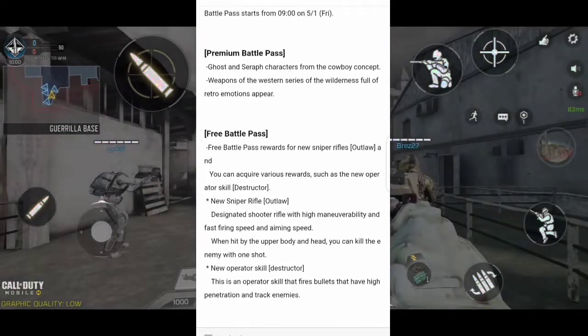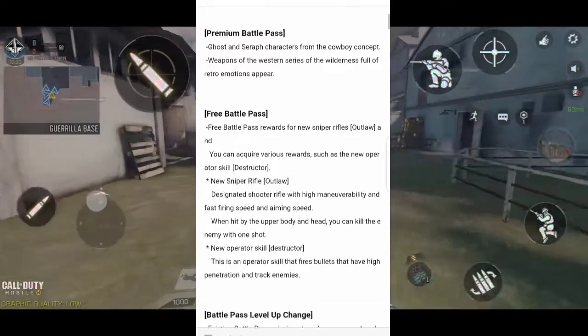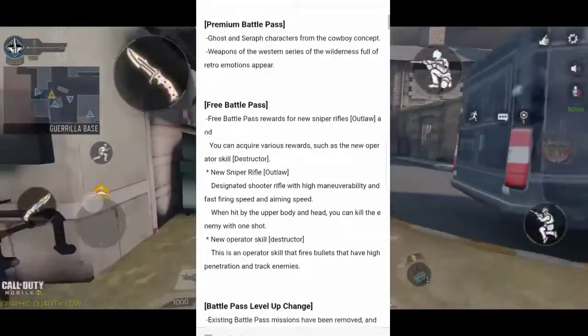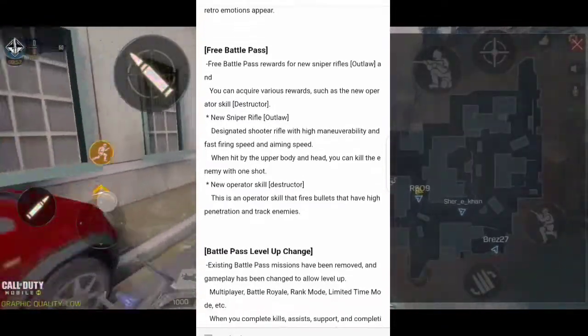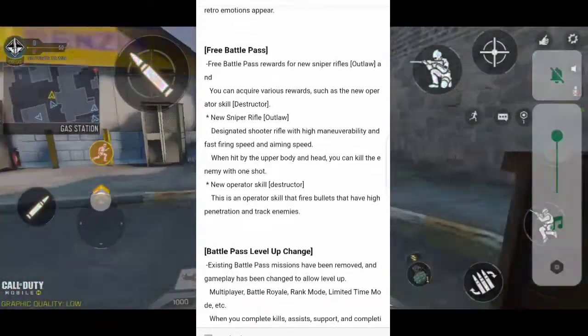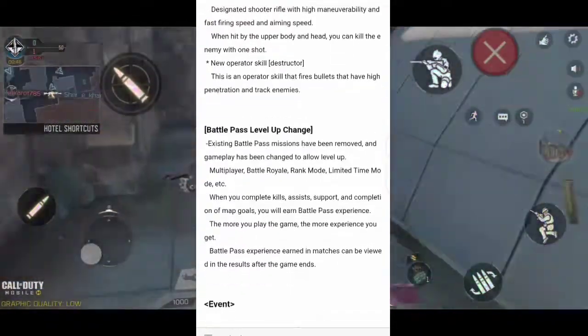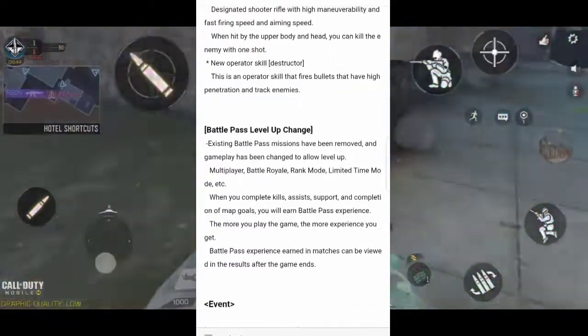The best thing is for the free battle pass — you will get a new sniper rifle, the Outlaw, and you're also going to get the operator skill Destructor. Which is a good thing that the free battle pass will now get something.